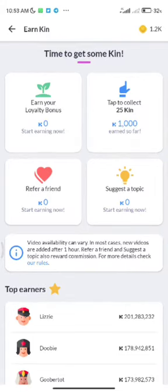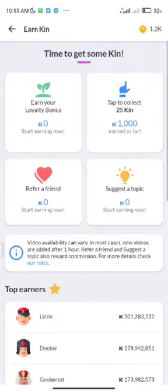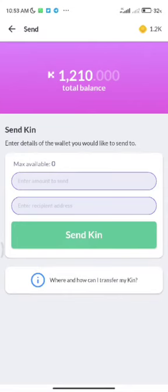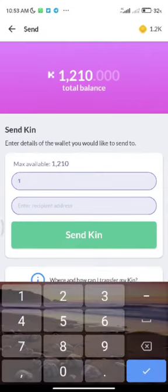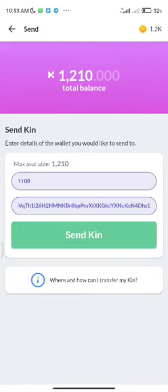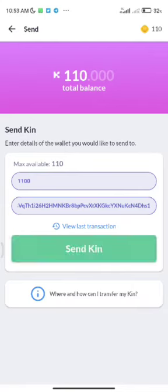That's how I've been doing it to get 1.2K KIN so far. You can also see the top earners — some people have over 200 million KIN. To withdraw, tap on 'My Wallet', then tap 'Send KIN'. I'm sending 1,100 KIN — I paste my Trust Wallet address and click Send. There's a bit of a network issue but let's hold on — great, my KIN has been sent.